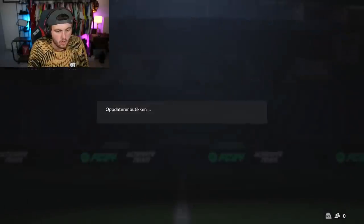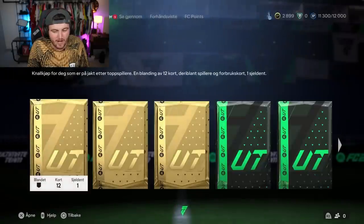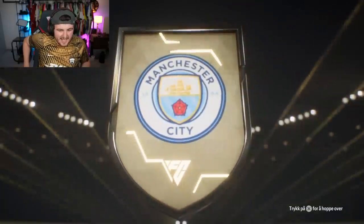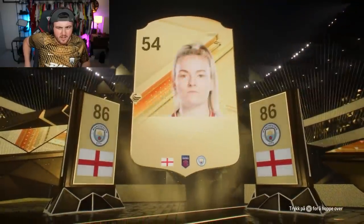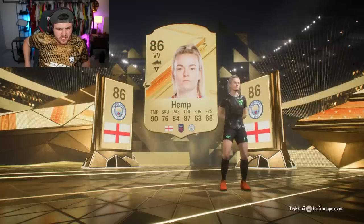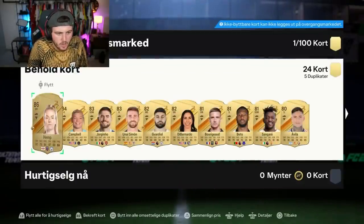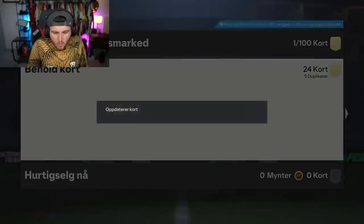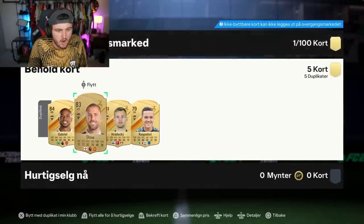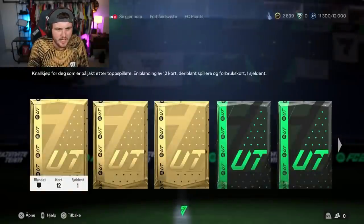Not a bad pack again though. All untradable dupes again. I think opening these packs in random order is actually working really well. We'll do another 100k pack — why not? English VV from Man City. 86 Hemp. Not a bad card, to be fair. I don't know what position she is — she might be left winger. Hemp is decent. Got some duplicate tradables here — it is Meray. Solid. Cheeky little 800 coins there as well. The pack luck on Cridion's account is crazy.